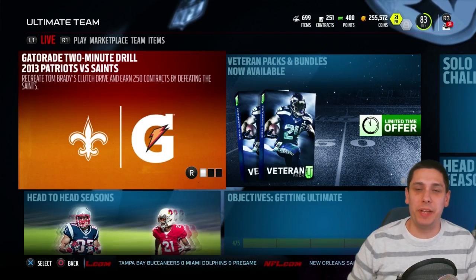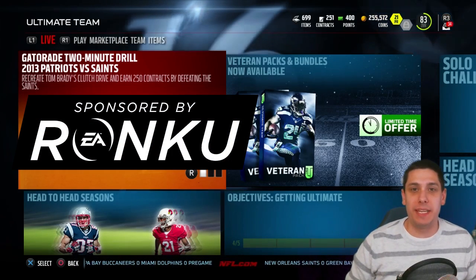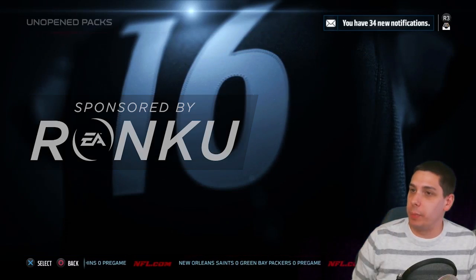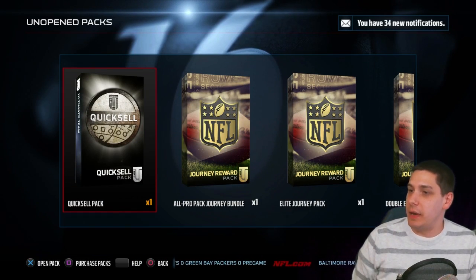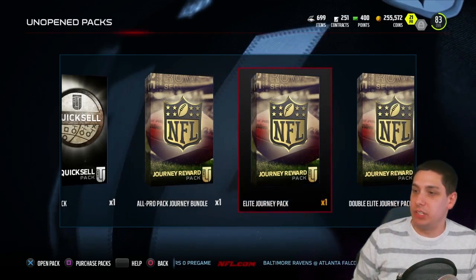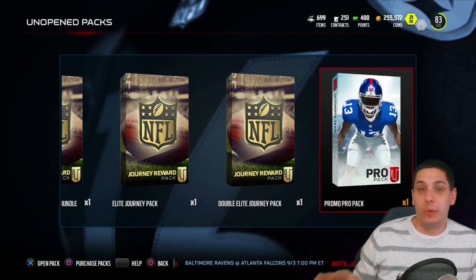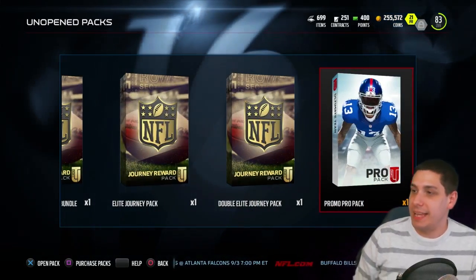Hey, what's up guys, Clickwood here back again bringing you guys another Madden 16 Ultimate Team video. What we're gonna be doing today is opening up some packs that I've saved up. I've only got about five of them so it shouldn't be too long of a video, but there's some pretty cool stuff to open. We've got a quick sell pack, an all pro journey bundle, an elite journey pack, a double elite journey pack, and a promo pro pack.